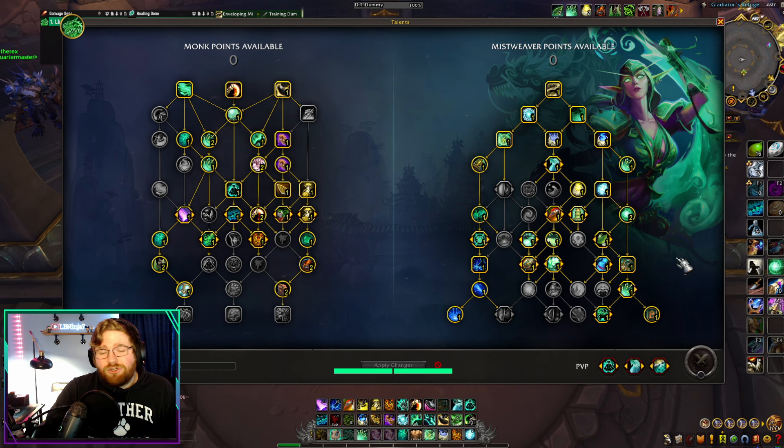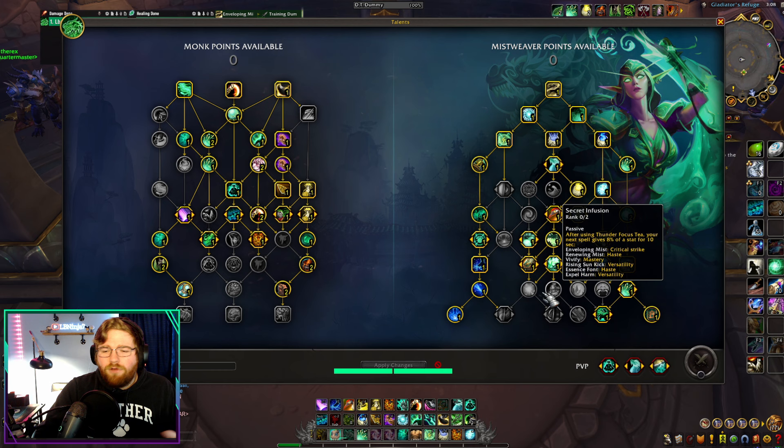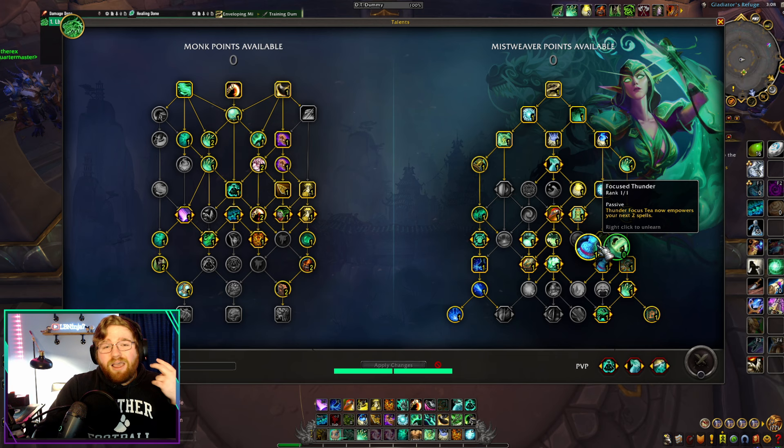The other talent point I've swapped is that I used to have a single point in Secret Infusion because I couldn't find where else to put it. But now I'm putting that into Focus Thunder. Why Focus Thunder over all the other options we could have chosen?